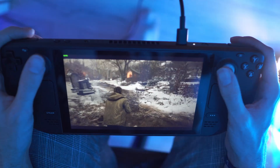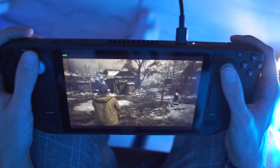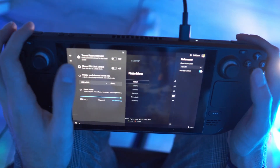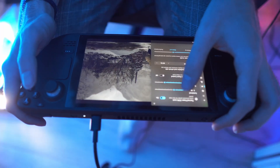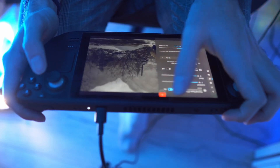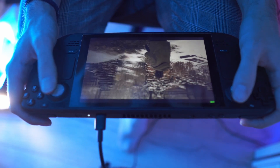Resident Evil Village is a really well-optimized game — it's RE Engine, which is really optimized. On the Deck it runs extremely well: 60 FPS without any problems, no hiccups, no stuttering. Using Handheld Companion I can limit the FPS — so if I want to save battery on a long trip, I can cap it at 30 FPS and the Deck runs cooler with longer battery life. It's really cool to see that quick menu experience from SteamOS replicated on Windows.